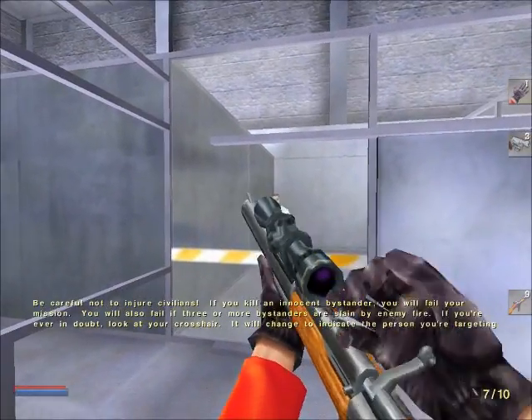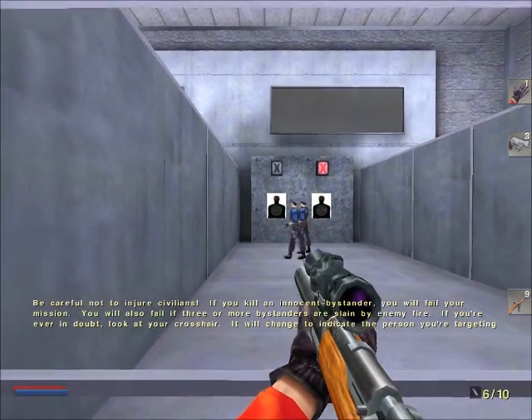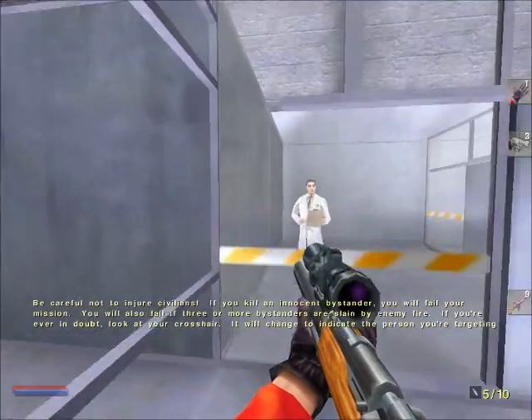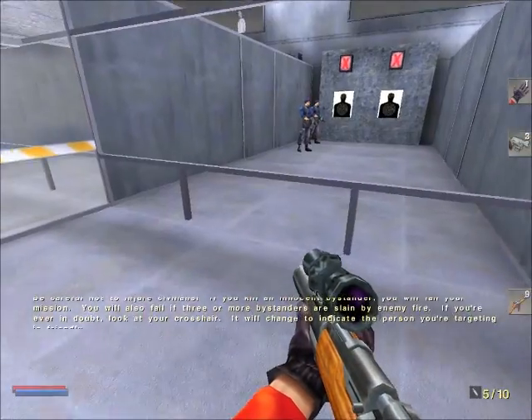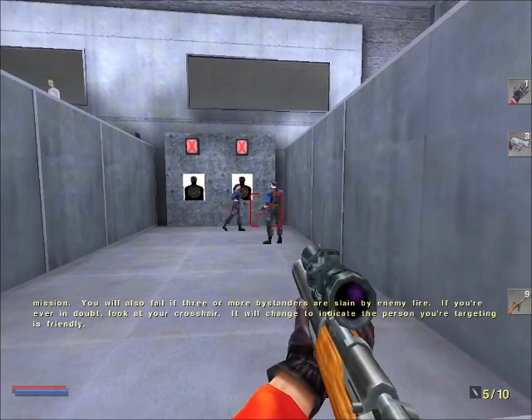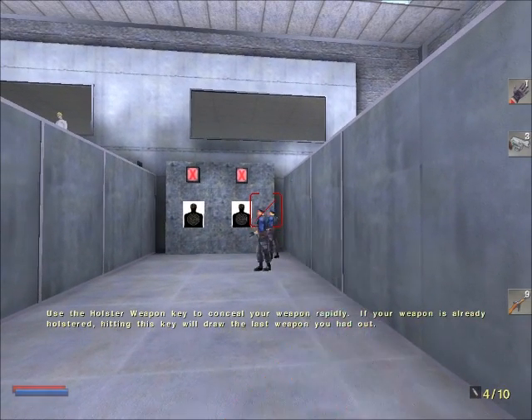Be careful not to injure civilians. If you kill an innocent bystander, you will fail your mission. Oh, that was close. If you're ever in doubt, look at your crosshair — it will change to indicate the person you're targeting is friendly. Use the holster weapon key to conceal your weapon rapidly.